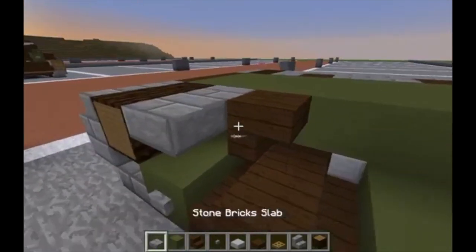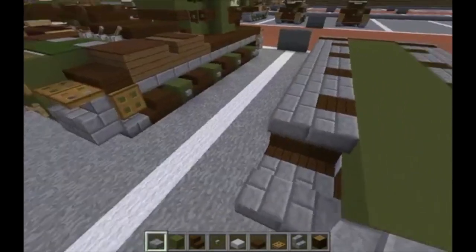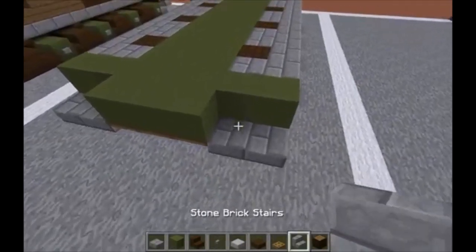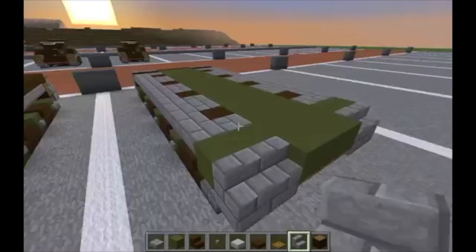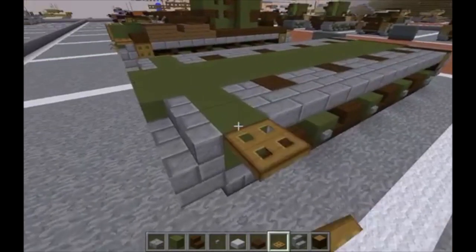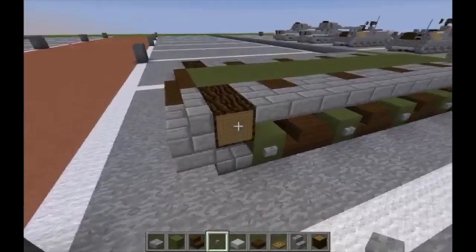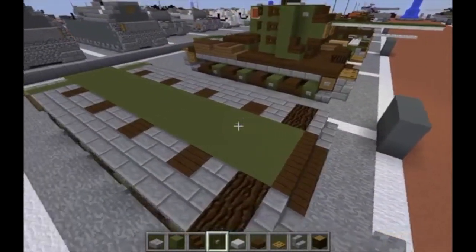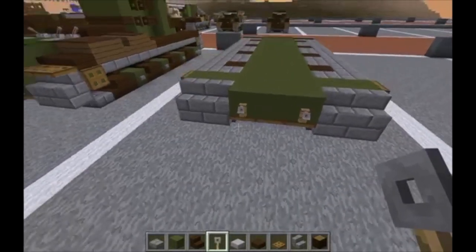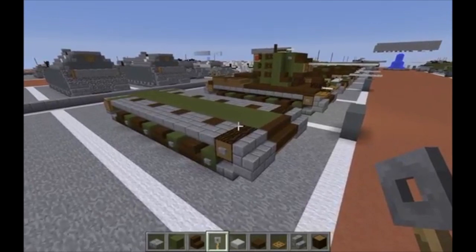Take stone brick slabs and run them all the way back one more time. Then take green hardened clay — two here and two here. Over at the very back, do two more stone brick stairs with the backs facing the front of the tank. On either side of those, two green hardened clay on either side, then put a wooden trap door closed like this to make the back drive wheels. On the outsides of the logs at the front of the tracks, put a little stone button. Then grab trip wire hooks and put them at the very back — those will be the tow hooks. We're done with layer two.